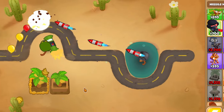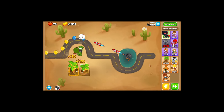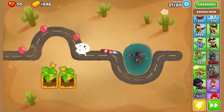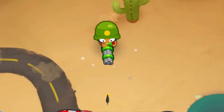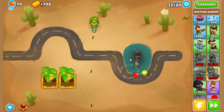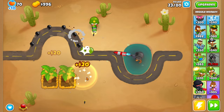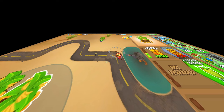Wait a minute - I totally forgot about that. There's black balloons, so he can't pop black balloons. Okay, we're selling Striker Jones and we're buying something that can pop black balloons. I'm thinking we're just gonna put a dartling gunner right here - boom, right there - and it's gonna pop all the black balloons for us. This is strategy right here, guys. Around round 22, this is literally the only defense we need except for black ones. This is absolutely crazy.